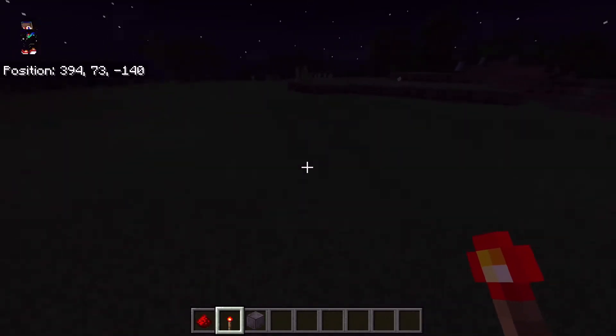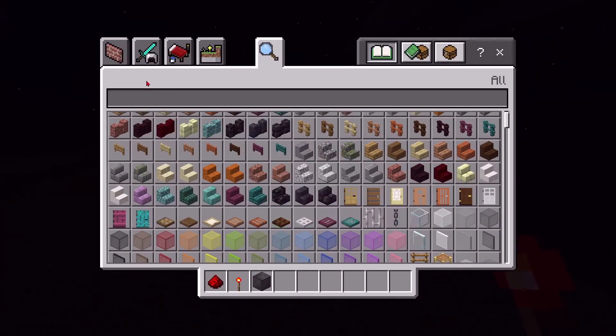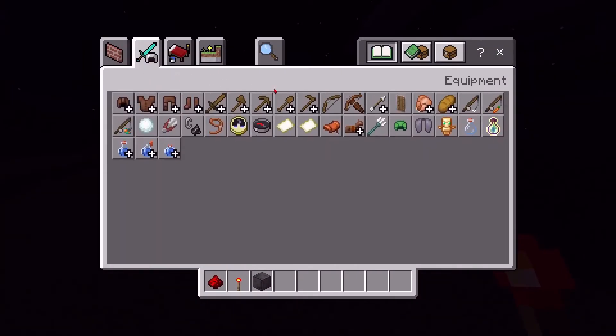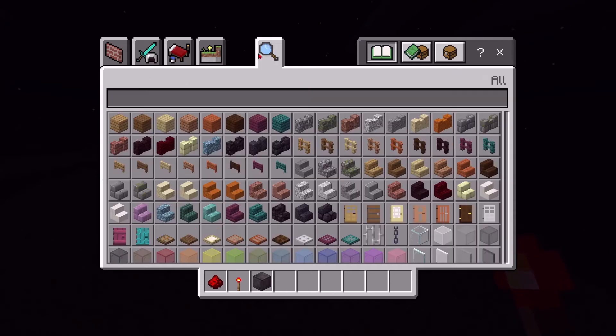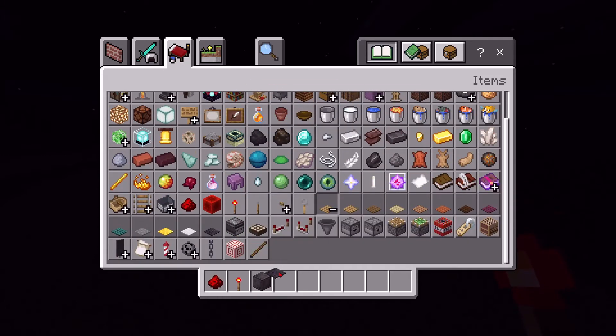That's from the other video — how to go to the midnight dimension of Minecraft. Then you're going to need the pressure plates for this.